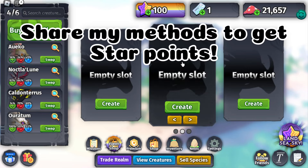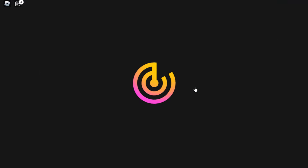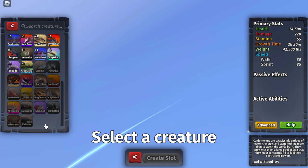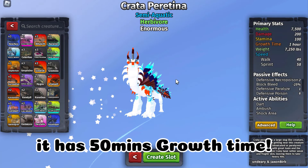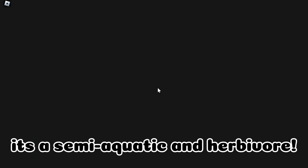I'll share my methods to get star points. First, grow a tier 5 creature to adult. These are all the tier 5 creatures. Sarahday is the fastest growing tier 5 creature — it has a 50-minute growth time — but I like Crata Paretina. It's a semi-aquatic herbivore.